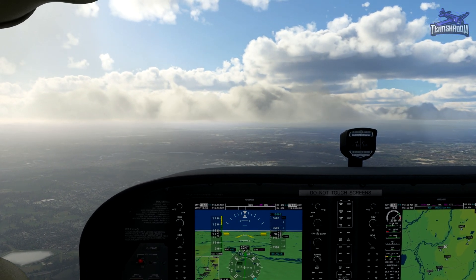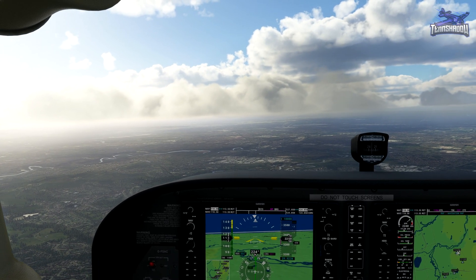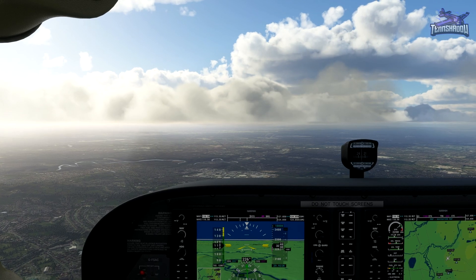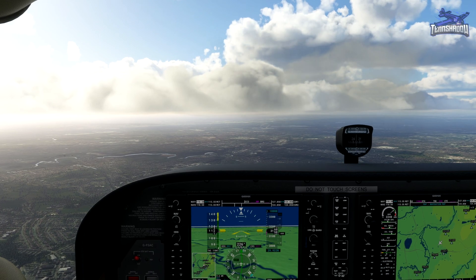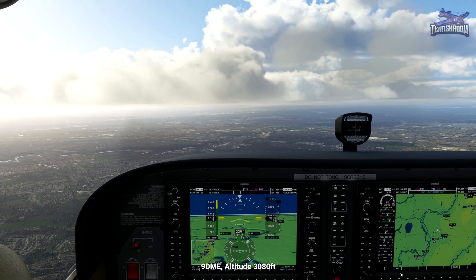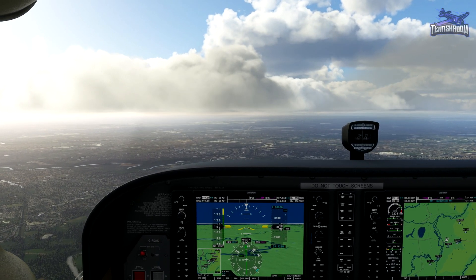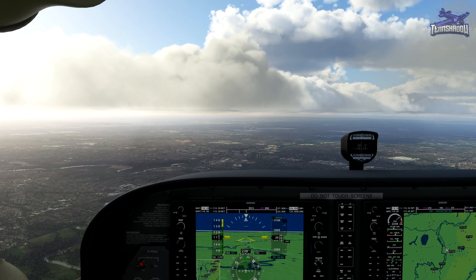I'll cut the throttle back just a bit and try to trim out for 550-ish on the descent. Okay, I can see the airport and the runways up there, but I'm going to try to just look at my instruments — since this is IFR training, pretend there were some issues outside and we were in the clouds. Passing 9 DME, we expect an altitude of 3,080 feet. If you're not there, make small corrections accordingly. Okay, pretty close.